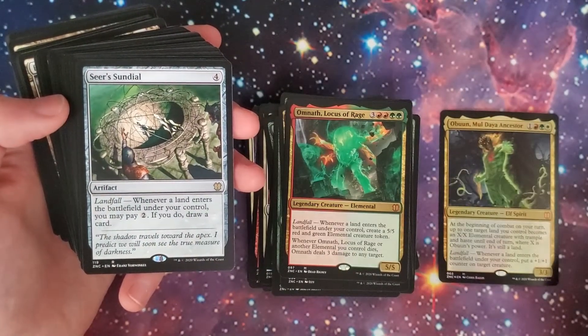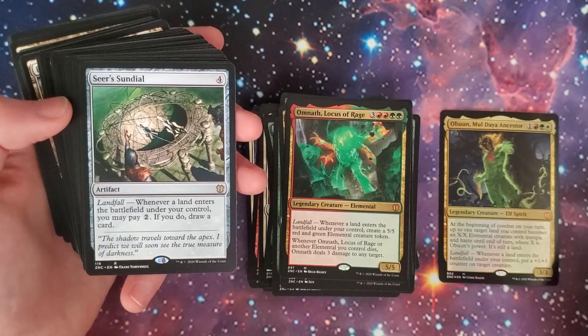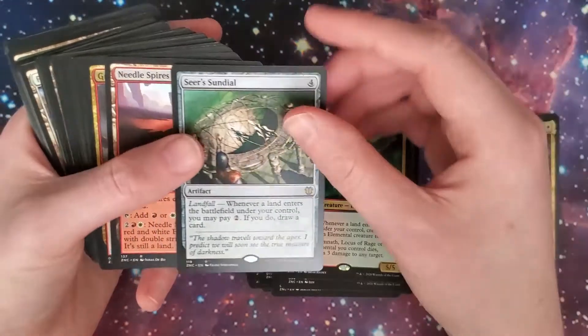Seer's Sundial: whenever a land enters the battlefield under your control, you may pay two; if you do, draw a card. It's a four-drop artifact. So some more card draw.